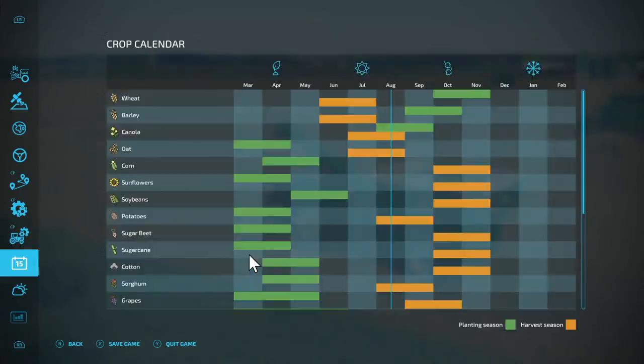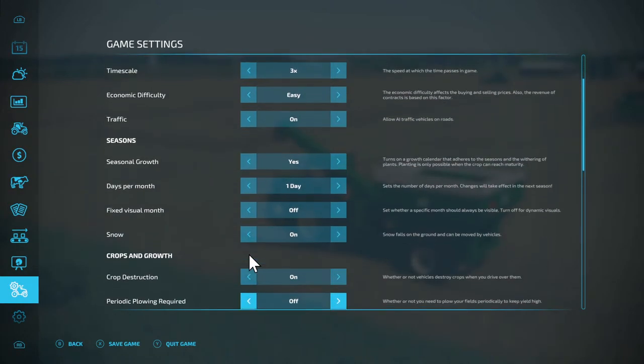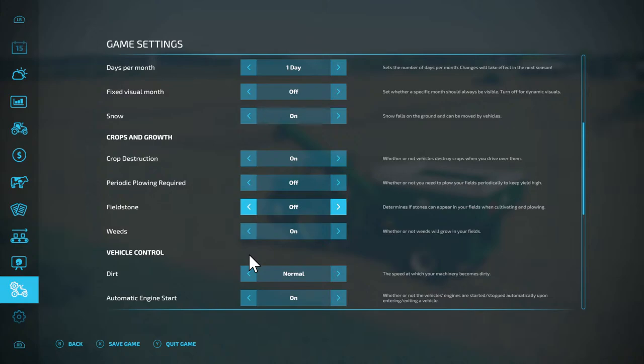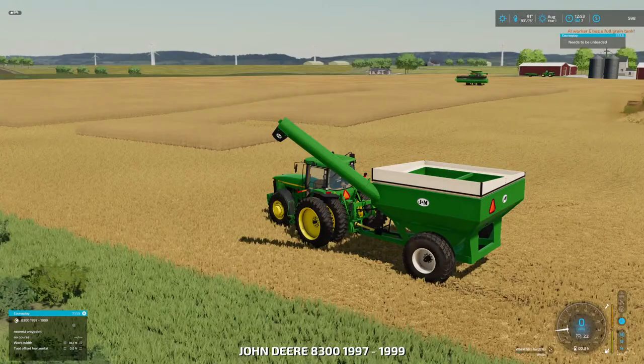Let's hop back and turn that off — I'm tired of that already. Field stones off, plowing on, crop destruction on, weeds on, dirt normal off — there we go.